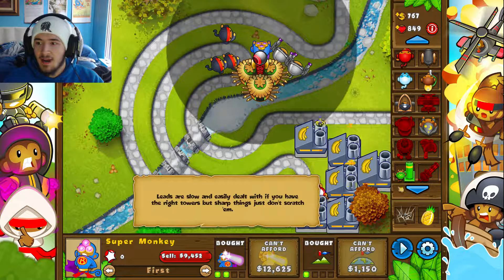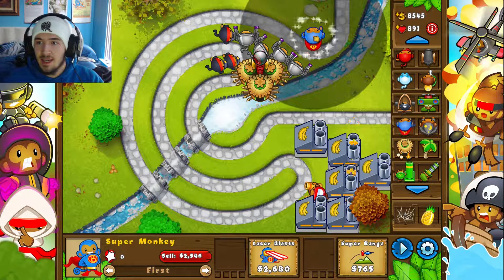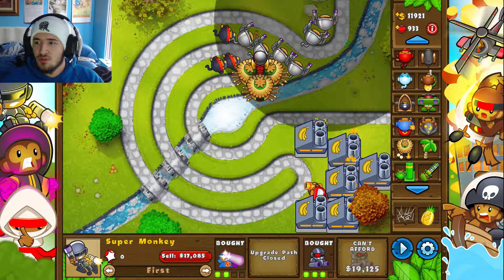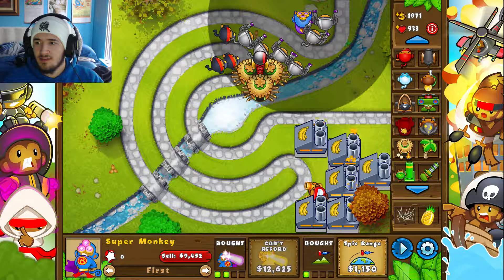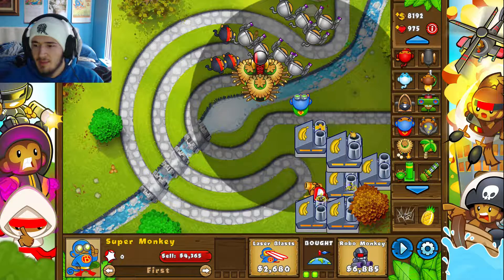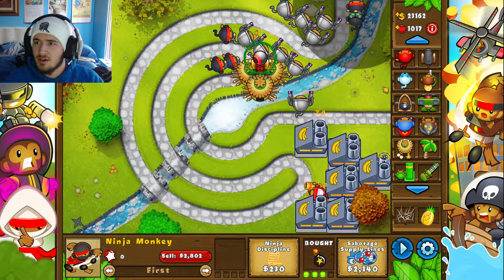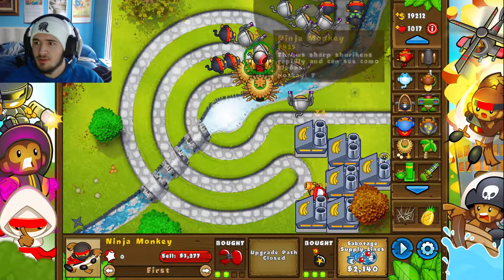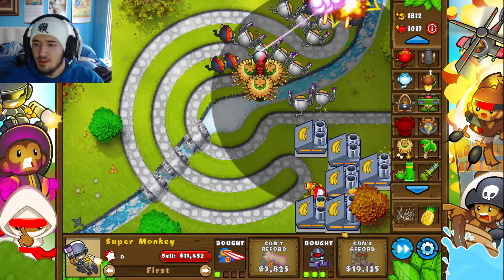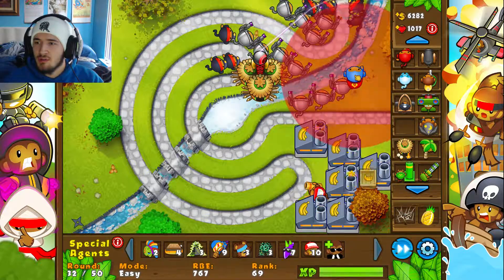I have never popped the golden balloon before, so this is going to be new to me. We're about to find out together what actually happens and what comes out of it. I've been able to do damage to it — you get cash coming in — but I haven't actually taken one out completely. I'm not even sure if they can be popped at all. I also didn't mean to get that upgrade — it costs a lot more than necessary and that's for moab class balloons. But look at how much stuff we have now. I think we're actually safe and can do the proper amount of damage to take it out.